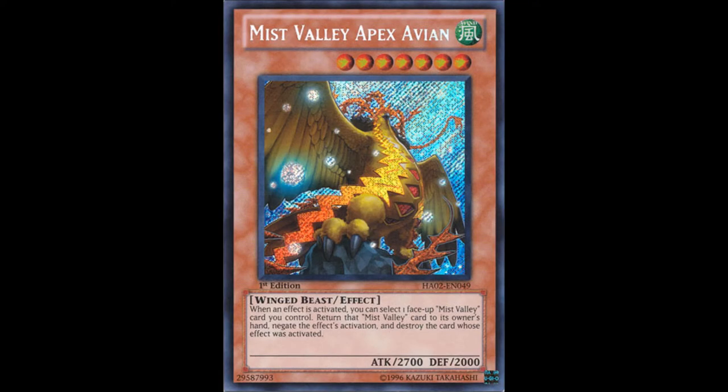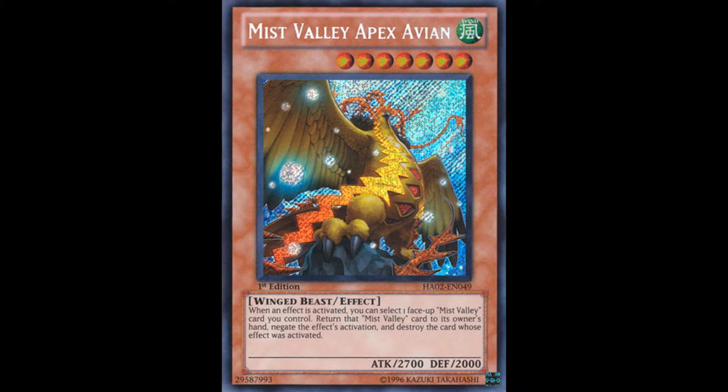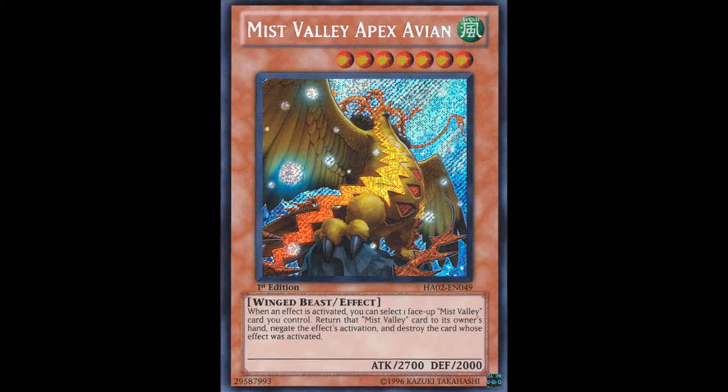The card I'm talking about is Miss Valley Apex Avian. I know that the card kind of died out after Magicians' first go around. Honestly, I don't think it's that bad of a card — it's not really that searchable, and it has a pretty balanced effect. What Miss Valley Apex Avian does is: when your opponent activates a monster, spell, or trap card, you send a Miss Valley monster from your field back to your hand and you negate the effect. Miss Valley Apex Avian is level seven, 2700 ATK.